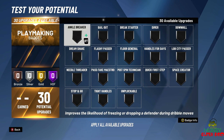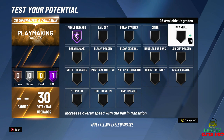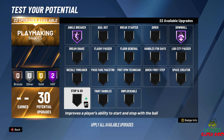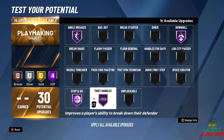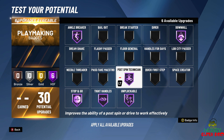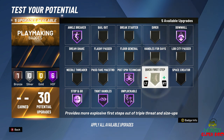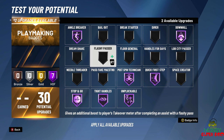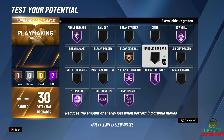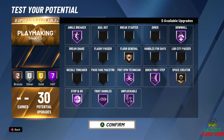Now — Ankle Breaker, definitely Hall of Fame. Downhill: increases overall speed with the ball — yes. Stop and Go — oh yeah. Tight Handles — oh yeah. Unpluckable — oh yeah. Post Spin — oh yeah. Jordan was all that. First Step, crazy with it. Floor General — yep, have that on bronze. And Space Creator. That's Michael Jordan right here, y'all.